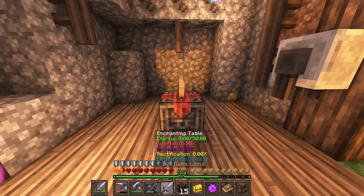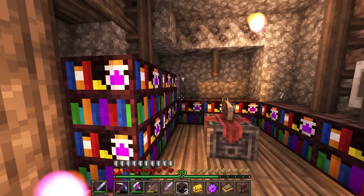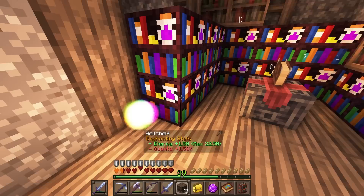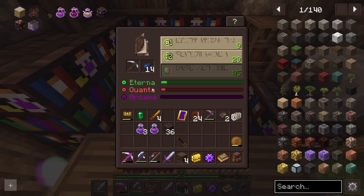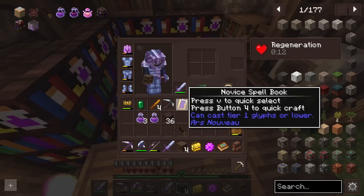Let's get our shelves put in. If we put these in the same way we had things set up before, we're going to have to worry about Eterna, Quanta, and Arcana. At the moment, this does not produce any Arcana, which is kind of a problem. Normal bookshelves do give us a little bit more. Bookshelves going all the way around actually does something. We can see currently what our levels are by looking at the shelf — these are not adding anything to this whole setup.